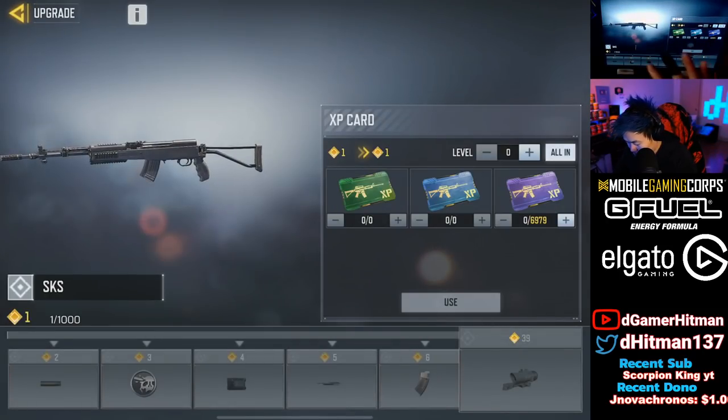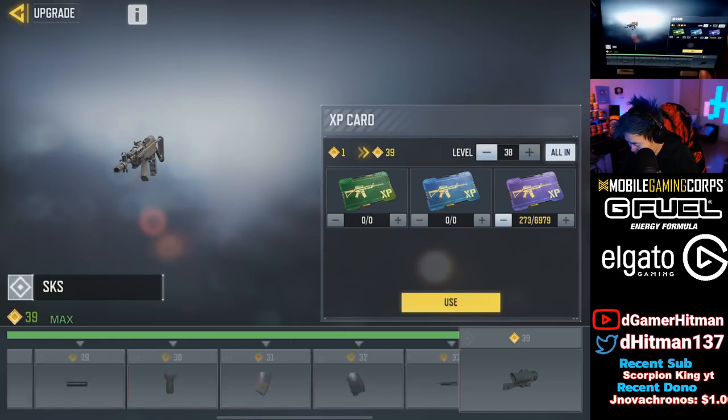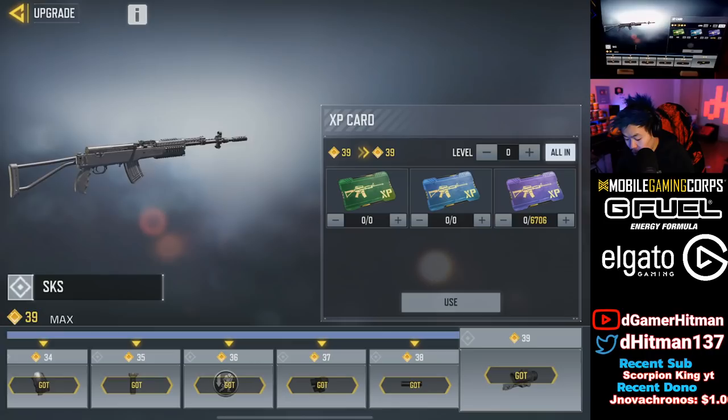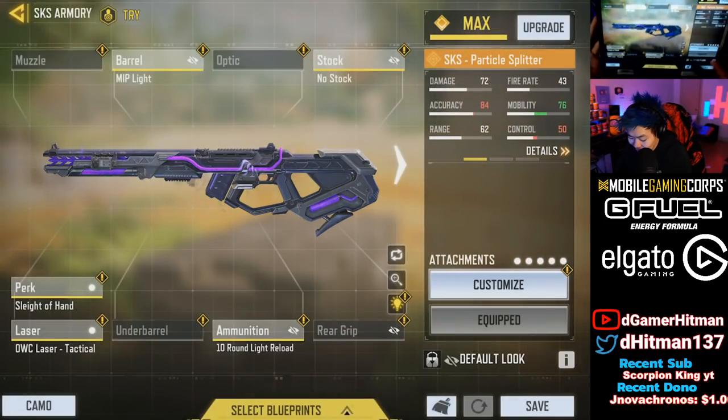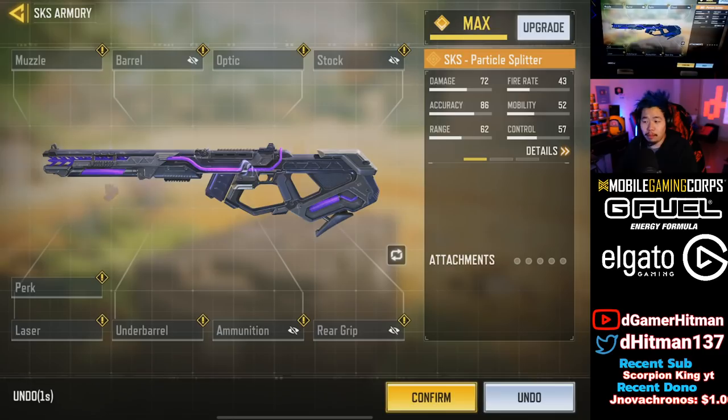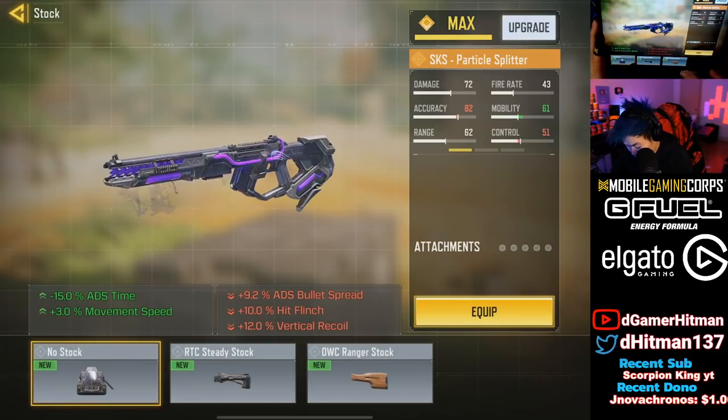Upgrade that bad boy to max — it's gonna cost 273. The level is actually a little shorter than other guns so I'll grind it to diamond later. The attachments it comes with: No Stock and MIP Light, so it's like a fast ADS kind of build. Let me reset everything to see what it all comes with.